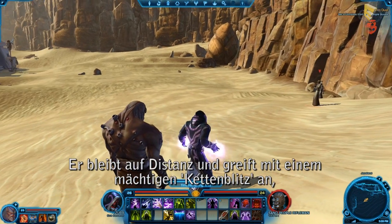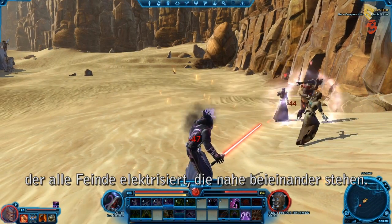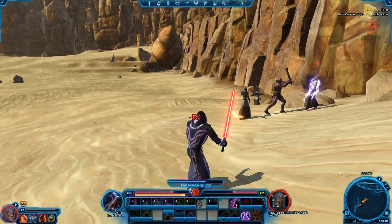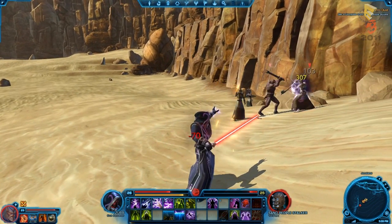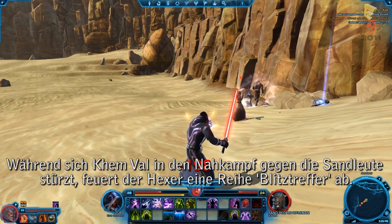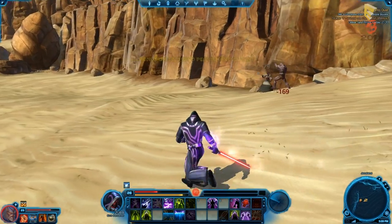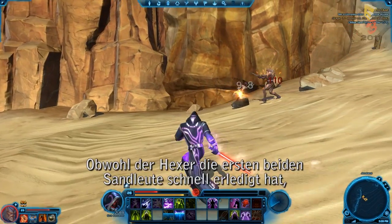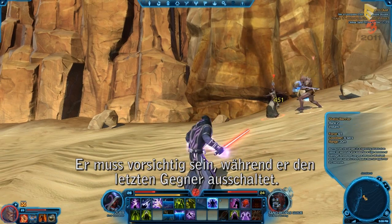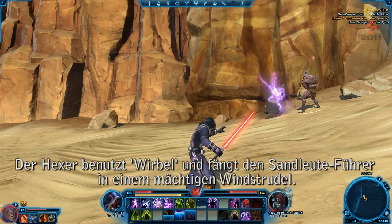The Sorcerer stands at a distance and charges a powerful chain lightning attack, which will send bolts of electricity through multiple enemies that are standing near each other. As Kemval rushes into melee combat against the Sand People, the Sorcerer continues his barrage of lightning attacks with a series of lightning strikes. Though the Sorcerer has made quick work of the first two Sand People, they've knocked him down to about half his health. He'll have to be careful as he takes down the last of them. The Sorcerer uses Whirlwind, trapping the Sand People guide in a powerful wind vortex.